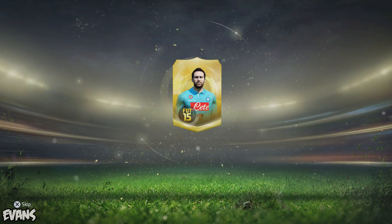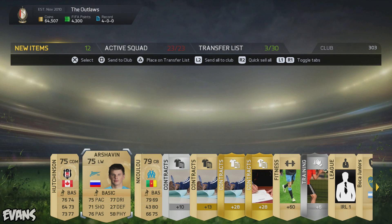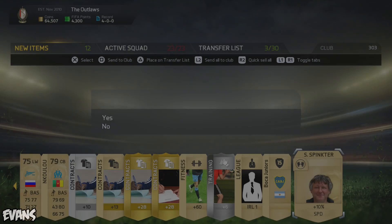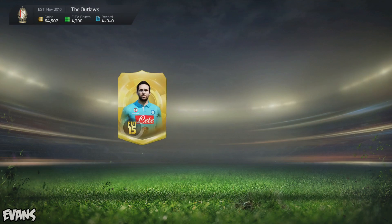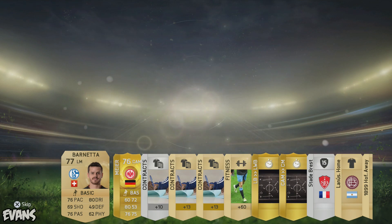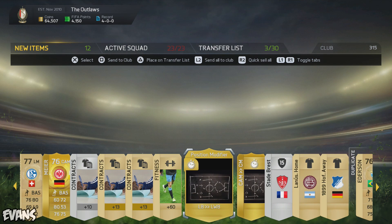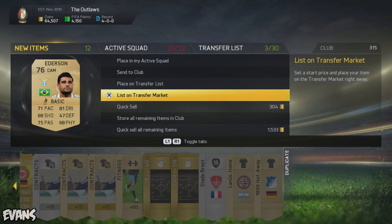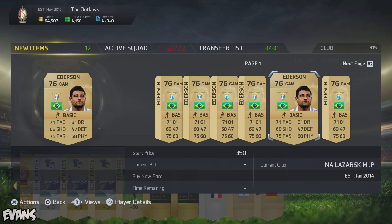Here we go then, pack number two. Not much in that one, my pack luck is terrible guys, honestly — don't be expecting to see Ronaldo or Messi pop up. Another duplicate this time, Edison. He doesn't go for much, so usually I just quick sell. When I compare prices and see they don't even go for 350 coins, I just quick sell them.